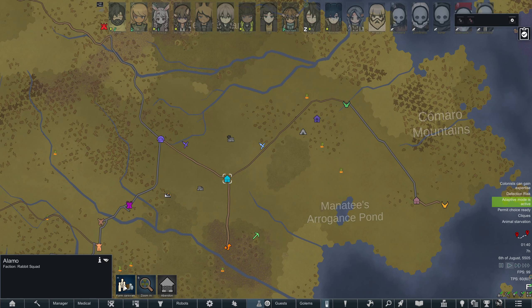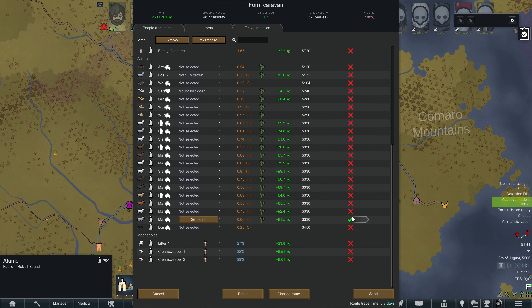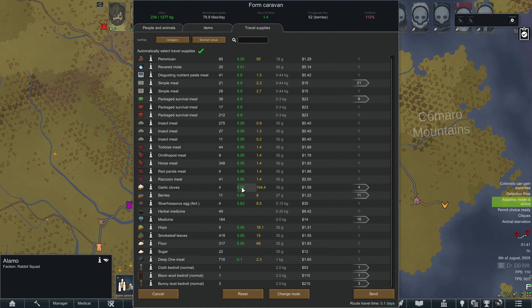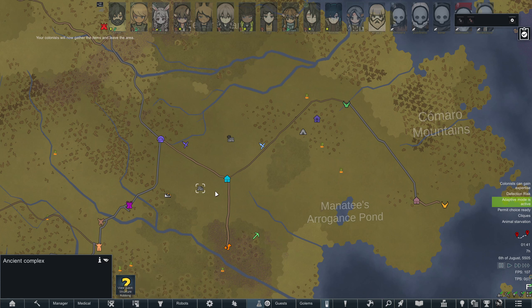Well while they do that let's form the caravan - 0.26 days, we should be back in time for dinner. Ghost, Emmy, Towel, Scrungus, Box, Helmet Hair, Corbin - Lilith isn't capable of violence, goof - Slackser, all of you are going, the rest will stay. One, two, three, four, five, six, seven, eight. Let's take some simple meals, pack survival meals, yeah let's take some garlic cloves - we can all have stink ass breath and breathe on whatever is there guarding this place.